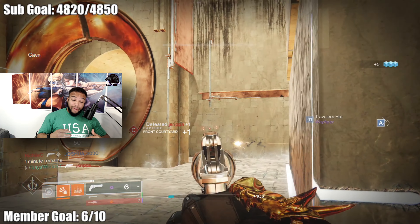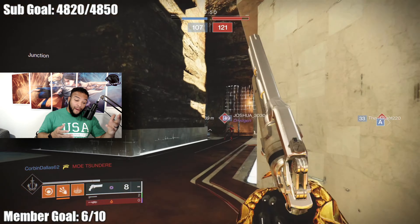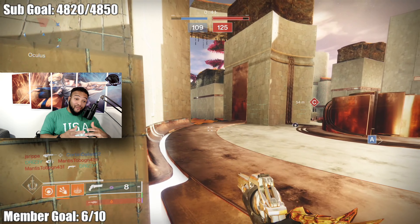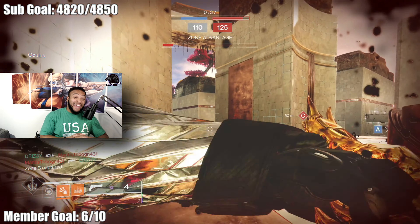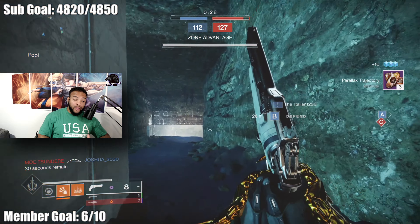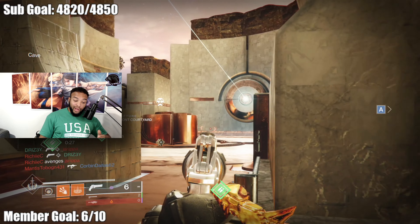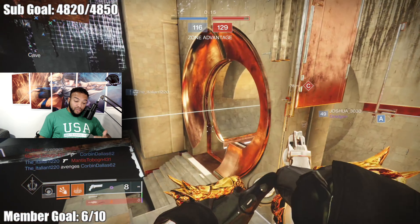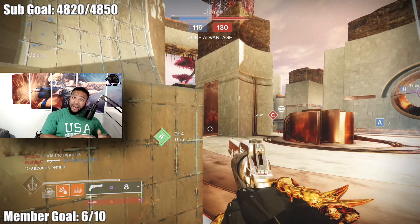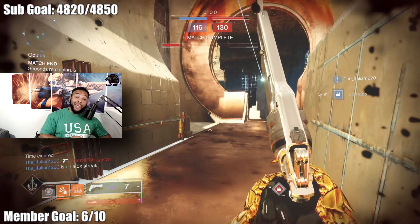Another perk I'd want in slot two is High Impact Reserves — rounds towards the end of the magazine deal more damage. Same idea as Rampage: it could even save you if you hit a body shot in the heat of a fight where somebody's cracked, versus a headshot. When you're in those heated gunfights and you panic a little, any bullet that hits counts, and if you're at the end of a mag, High Impact Reserves can save your tail. Lastly, I'd go with Explosive Payload for similar reasons to why I like Dragonfly. Projectiles create an AoE detonation on impact, so that AoE damage starts working on the next Guardian to kill. Also, the Explosive Payload makes damage fall-off nearly non-existent since the fall-off gets made up for by the explosion — in a sense it gives you unlimited range. It's very useful, and honestly I think I might grind some Gambit to try to get a god-roll Bottom Dollar.